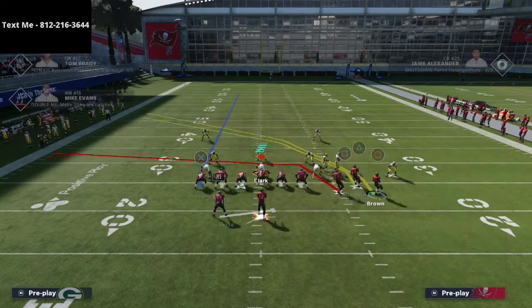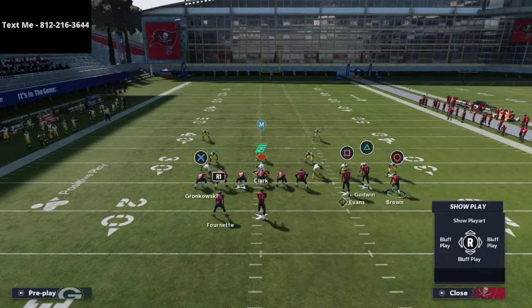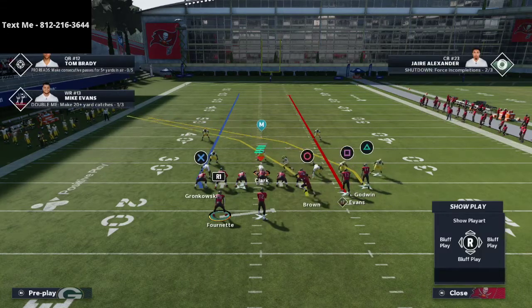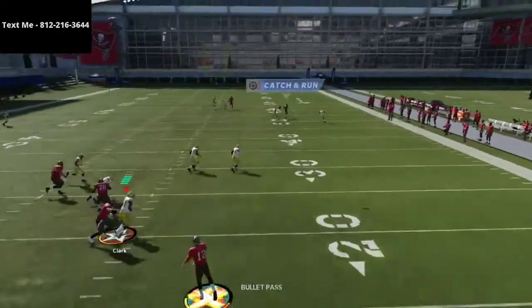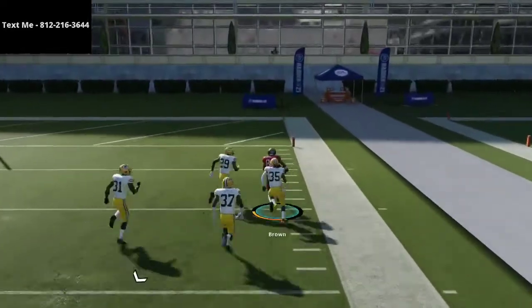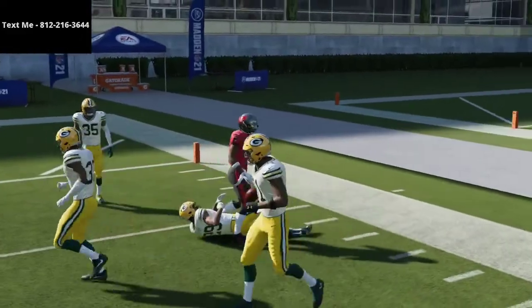Once again, I'm going to take Antonio Brown and put him on a crossing route, with one streak from the inside receiver. Because it's a hot-routed crossing route, it gets a little bit deeper than a standard crossing route. I can just pass-lead this up right over a 25-yard curl-flat, and as you can see, it's very, very effective — it gets over the top of that coverage.